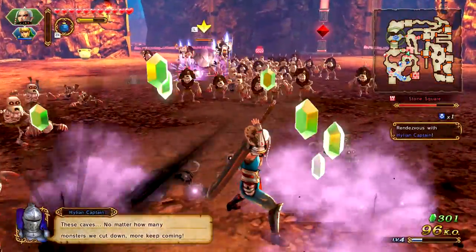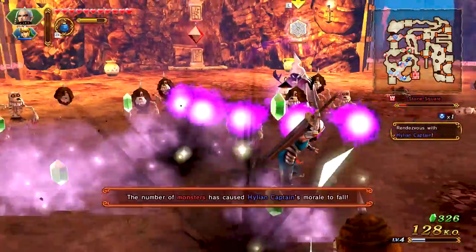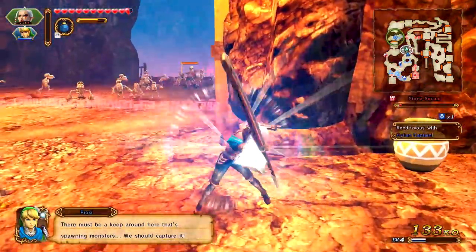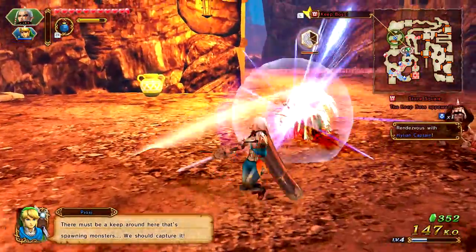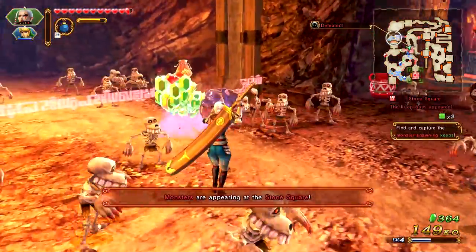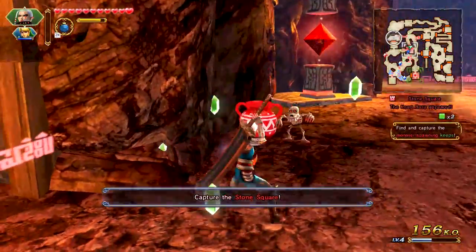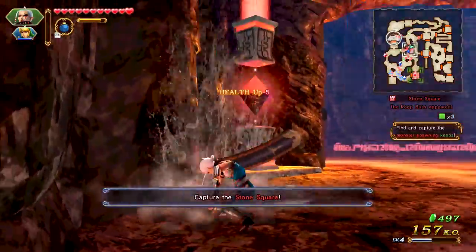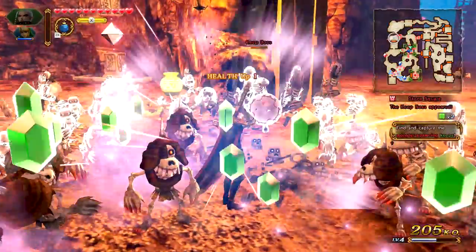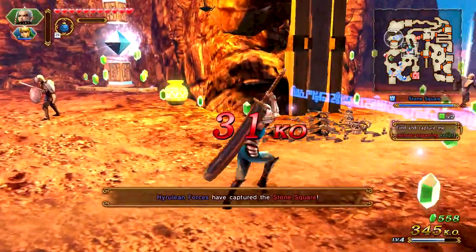Rendezvous with the Hylian Captain. These caves — no matter how many monsters we cut down, more keep coming. This is our little boss we gotta defeat. There must be a keep around here, it's spawning monsters — we should capture it. Mission start: find and capture the monster spawning keeps. Here's more material. So that pot had some health — no, that's the boss over there. I like it. I can't wait to unlock more characters and stuff — I'm having a lot of fun with this game.